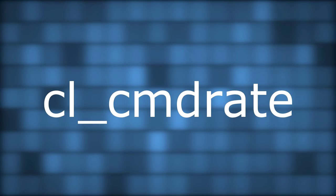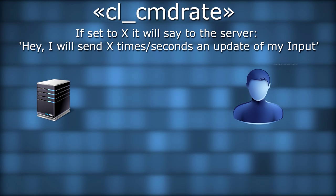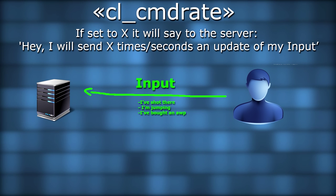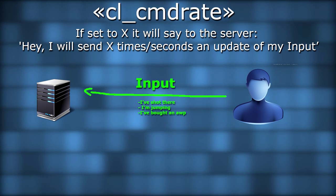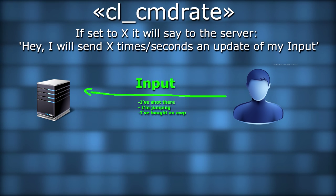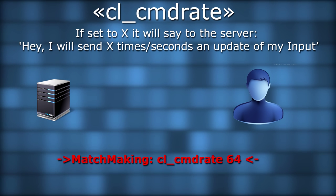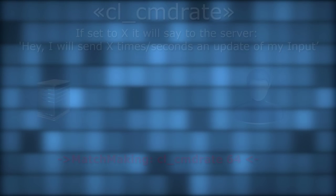The third command you have to know is cl_cmdrate. If set to X, it will say to the server: 'Hey, I will send you X times per second an update of my input,' which is everything happening on your game — the keys you've pressed, whether you are shooting, etc. There's technically no limit on the client side for that command, but it's absolutely pointless to send more updates than the tick rate value of the server. So just like the update rate, stick cl_cmdrate to the tick rate value of the server.